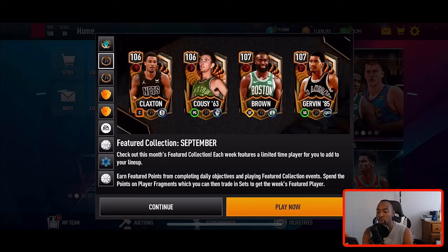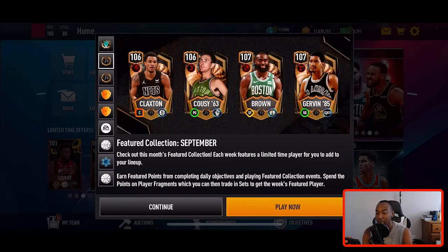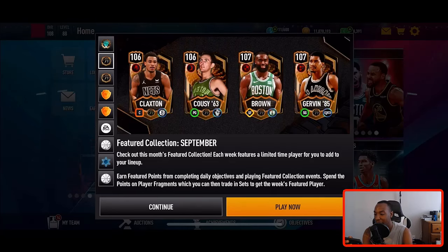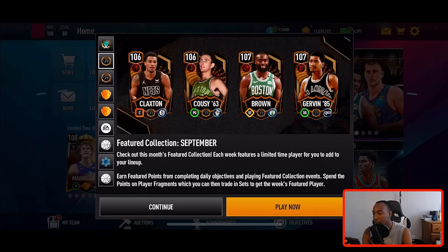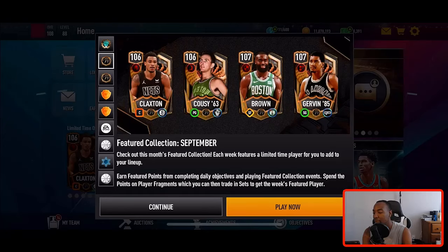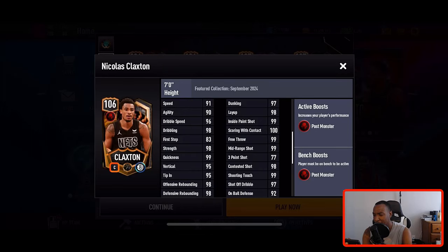Today we're going to be reviewing the new Featured Collection promo for September. Each week features a limited-time player for you to add to your lineup. You earn featured points from completing daily objectives and playing Featured Collection events, then spend those points on player fragments which you can trade in sets to get that week's featured player. This week's featured player is Nicholas Claxton.